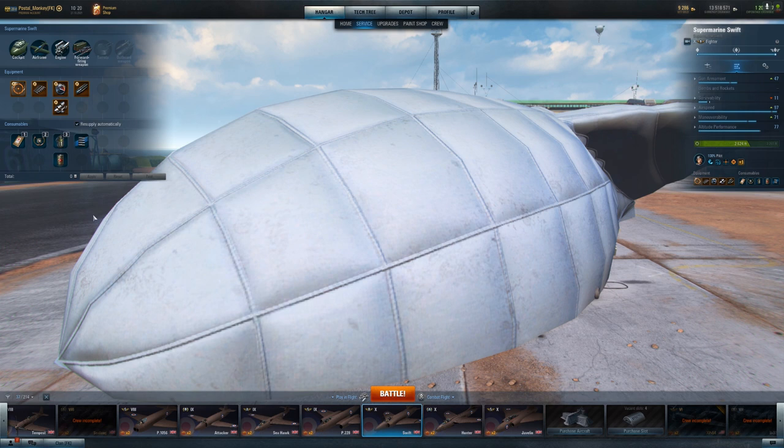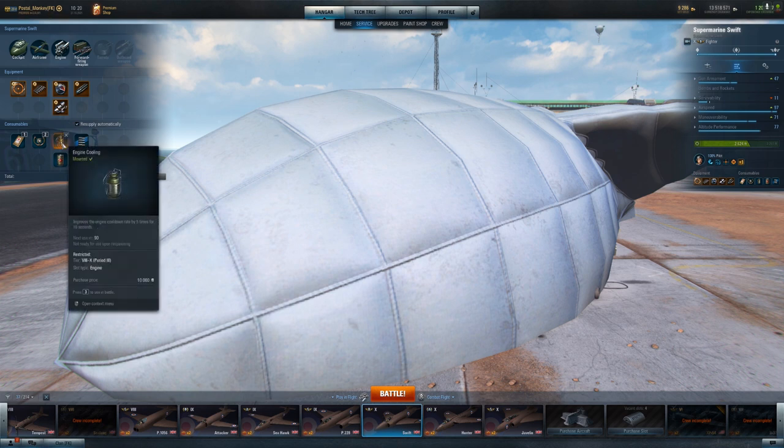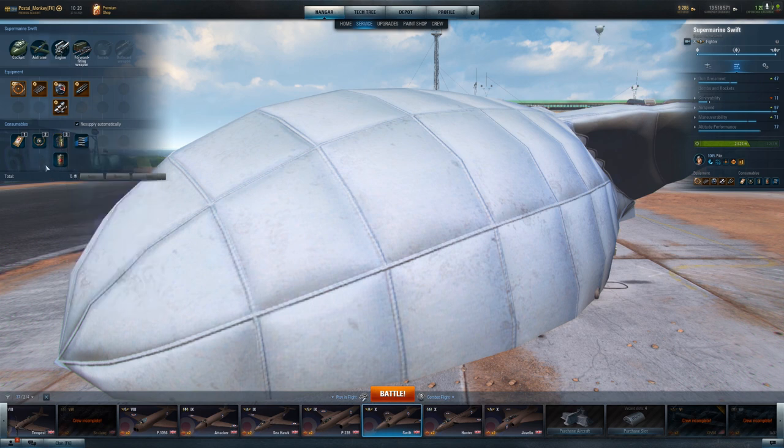On the engine slots I've got improved mixture control and engine cooling. I didn't use engine cooling this battle because I wanted to save it for the XF-90, which I never ran into. In a favorable matchup I'll use engine cooling whenever I feel like it. Against tougher planes — the XF-90, Javelin HG3, MiG-15, planes that are typically faster — I'll save it to either try to escape or stick with them.